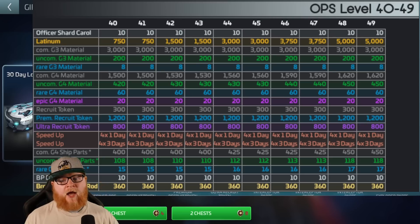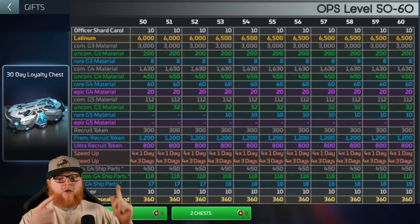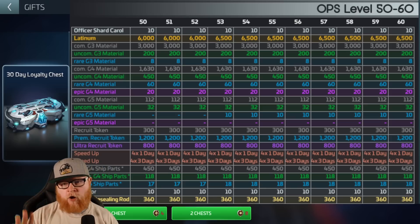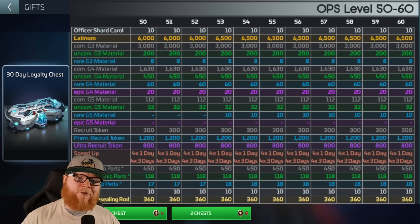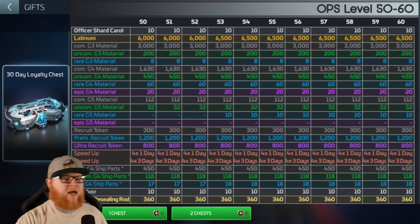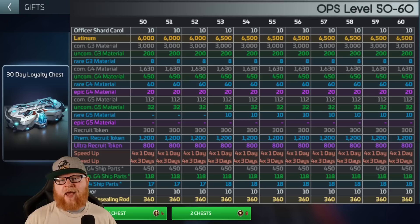I did talk about saving at level 49 for going 50 plus, just like we talked about if you're at 39. When you go 50 plus, you start getting everything you were getting before, but now G5s are included. It's not a ton of G5s, and I do expect this to get updated when six-star rolls out for the five-star stuff to pay out more. Part of the reason I made that camping-at-49 recommendation is looking to the future — the G5 economy is going to get boosted, but probably not until they release G6. The best value for the 30-day chest is found between level 23 and about 43 — about 20 levels of good value. Everything else kind of falls off based on what you're already getting in the game.